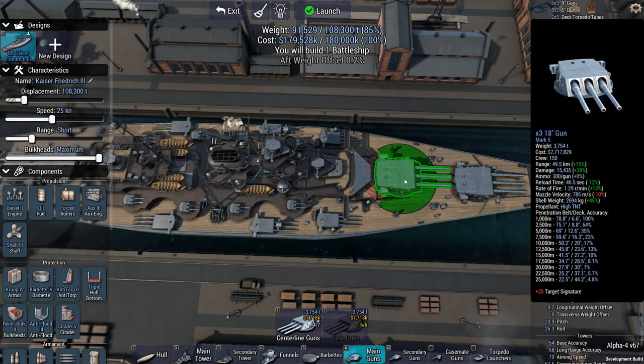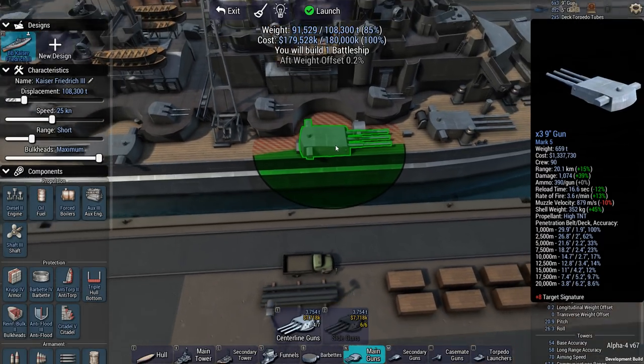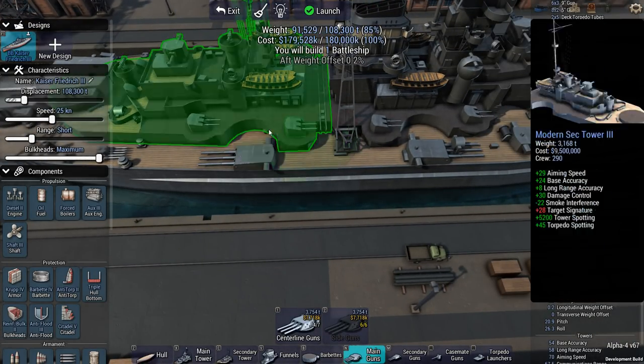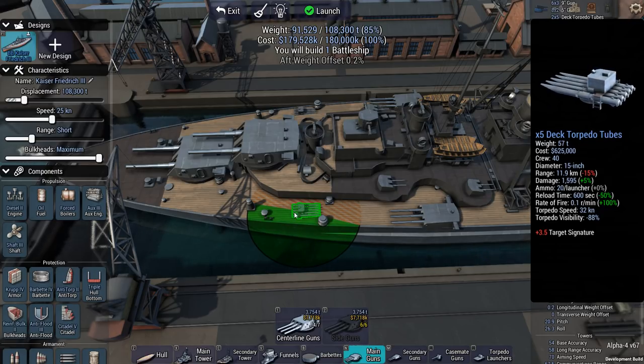I'm fighting battleships, but I also need to keep cruisers and potentially destroyers at bay. So I decided to strap a heavy cruiser armament off to my side — these are three triple-barrel 9-inch guns. And to make matters even more interesting for the destroyers, a couple of 5-inch guns, of which I have 8 barrels per side. I also went with a couple of torpedo launchers — these are 15-inch electric torpedoes. They carry a decent amount of ammo but take forever to reload in 10 minutes. They're there to make sure the enemy is forced to turn, or they're going to take flooding damage. The forced turn ensures the battleships don't have the capacity to bring all their guns to bear.